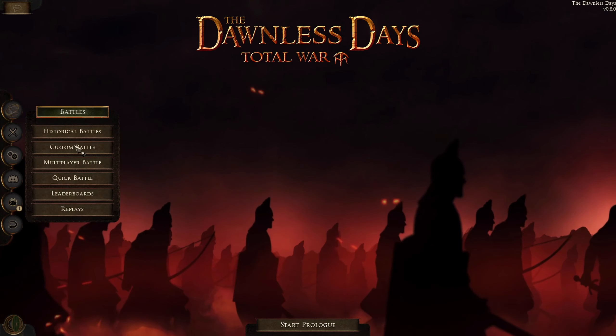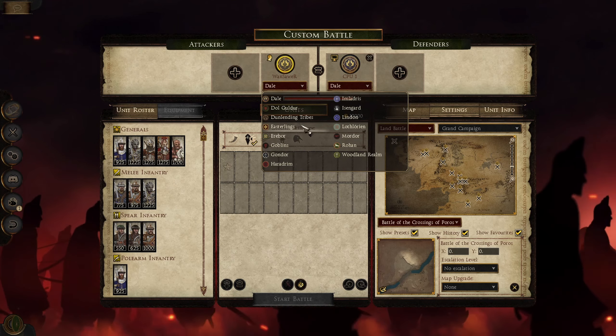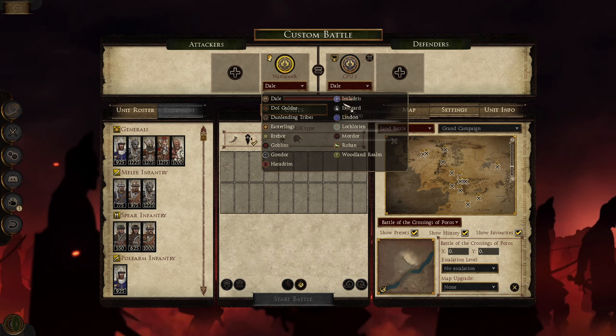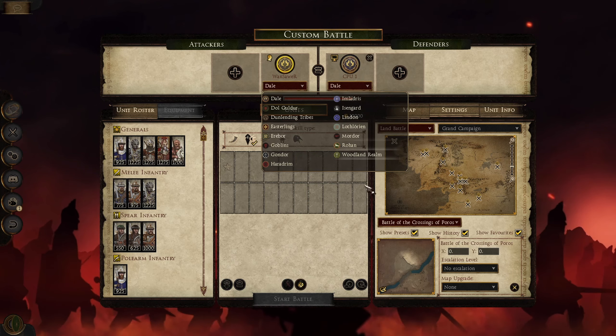So let's jump to the custom battle. As you can see, here we got the factions: Dale, Dol Guldur, Dunlendings, Easterlings, Gondor, Harad, Rohan, Mordor, Imladris, Lindon. So yes, we got all those factions.